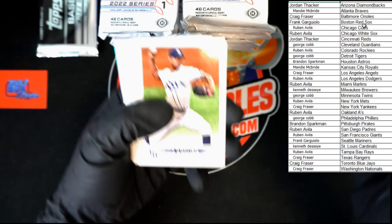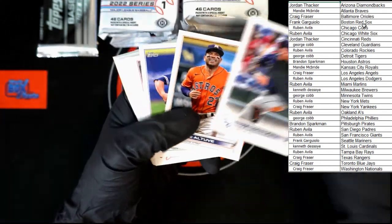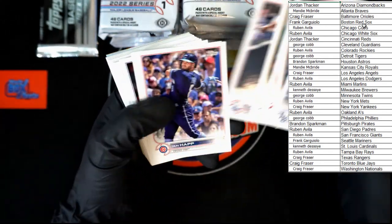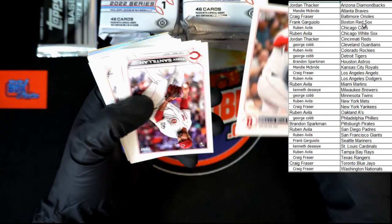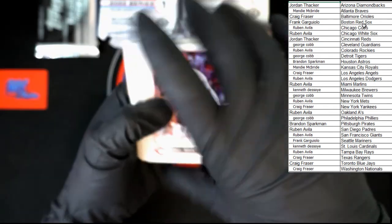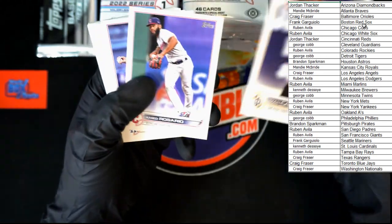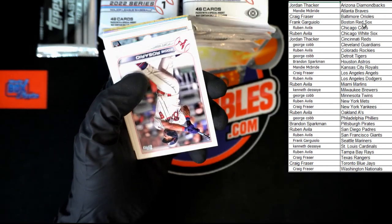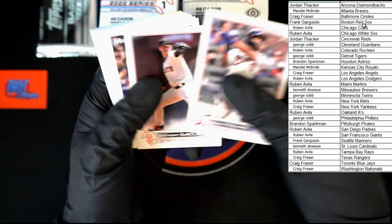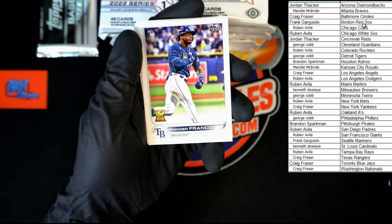All right, we're starting out — Chris Archer, Soto, Rosario, Scaglione, Wendell, Maldonado. There we go — a little Wander Franco rookie cup.